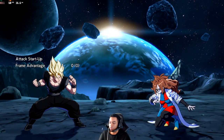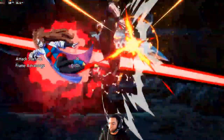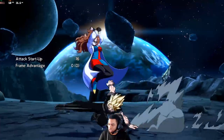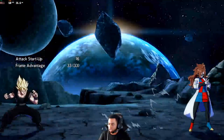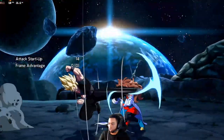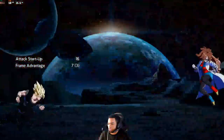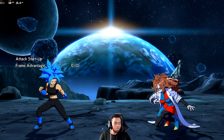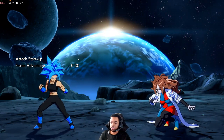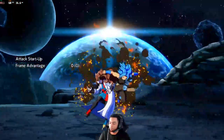Here's another example of a character abusing this: SSJ Goku. As you can see, his 2L actually doesn't get him low enough to avoid it, but his 2M does. And just like Teen Gohan, he can get a run-up medium starter if you're fast enough. The last example I will show you is Kefla — just like Teen Gohan, she can use her 2M to get under it and get a full combo punish.